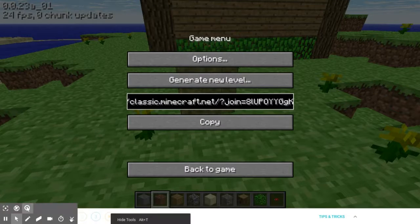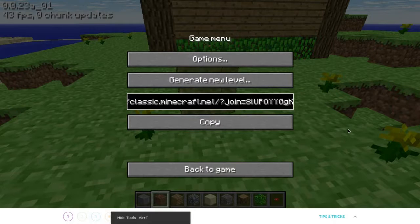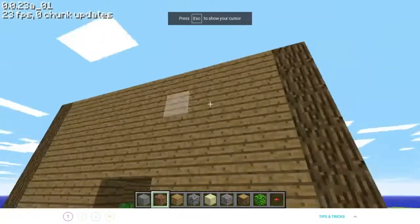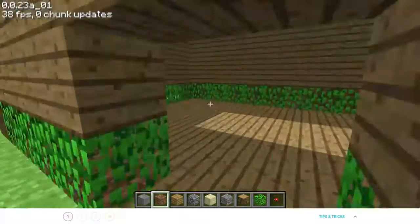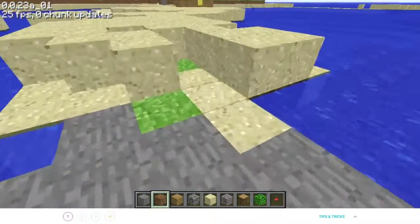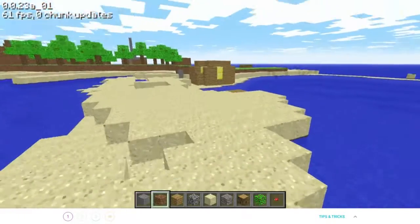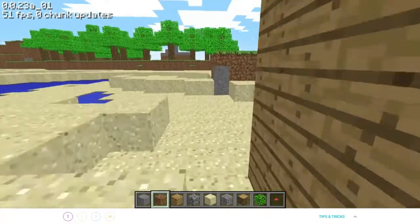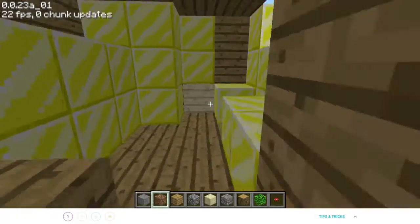Hey beautiful peoples, this is Chris here. Snapshots for 1.15 came out, no bees, so let's play classic Minecraft. I got my nice little house here with nothing in it — that's one thing we're gonna do today. There's a little dock right here with a treasure chest, it's kind of broken, and there's a way in the back.